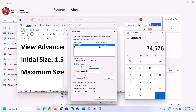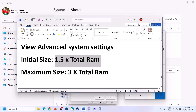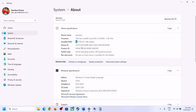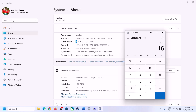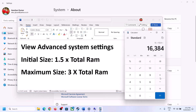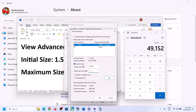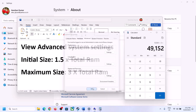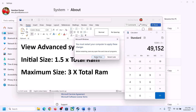For Maximum Size, calculate 3 × total RAM in MB — for 16 GB that is 16,384 × 3 = 49,152 MB. Enter 24,576 as Initial Size and 49,152 as Maximum Size, click Set, click OK, then Apply and OK. Make sure you restart your computer after this.